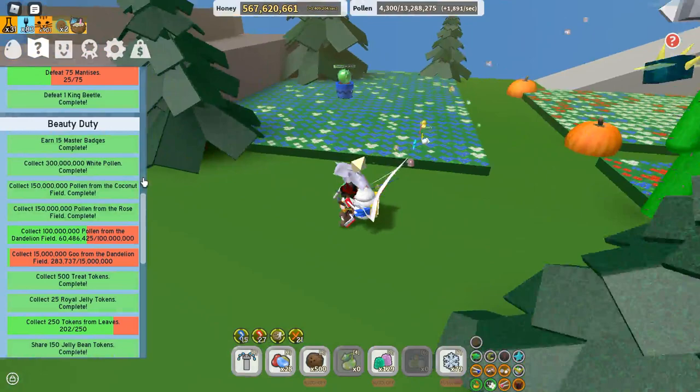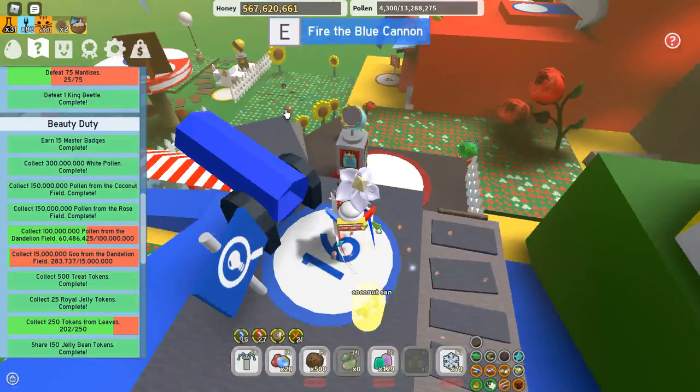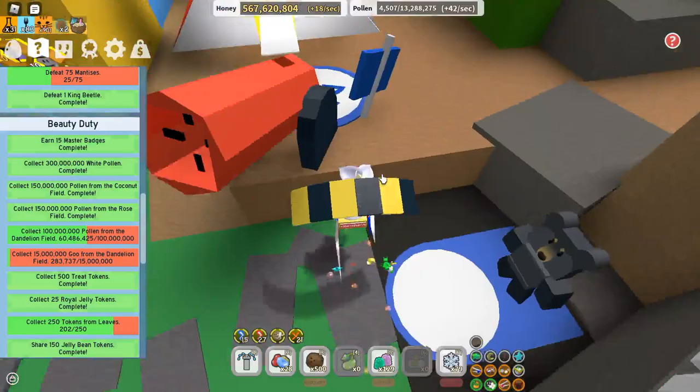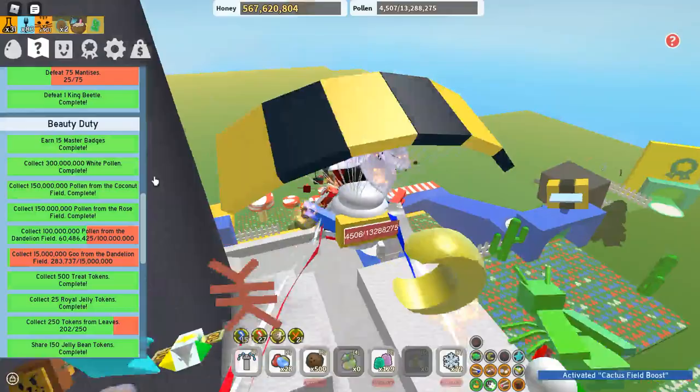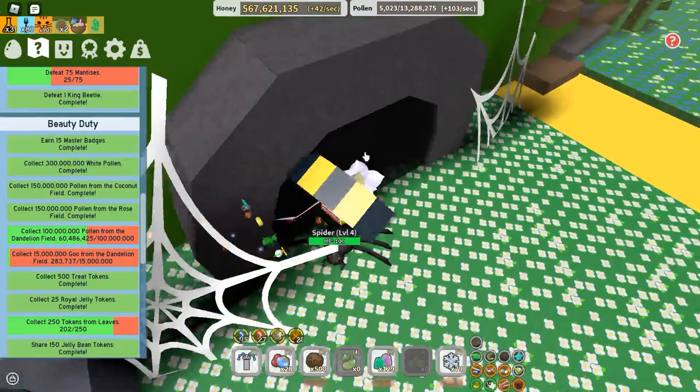Six minutes into the video, we did Coconut Field. We gotta get pollen from Dandelion Field now. I bet the Mountaintop Booster will do Dandelion — it always seems like when you want a Mountaintop Boost, the Mountaintop Field Booster does Dandelion x3 and you're like, damn it! But here we go.